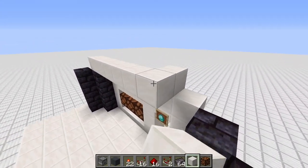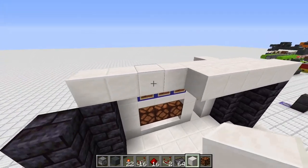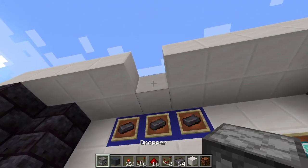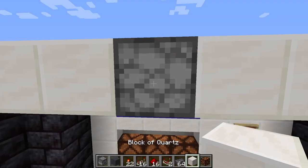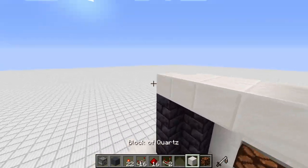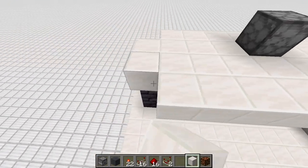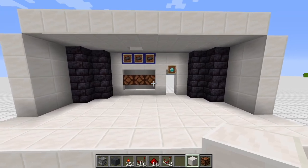Next we put in the ceiling, leaving a gap for the dropper. Put in the netherite one block too low so you can't see it from below, then put in the netherite ingot. Repeat the roof as you like and repeat the wall pattern. You can use any material - it doesn't have to be quartz. That's basically what it should look like afterwards.